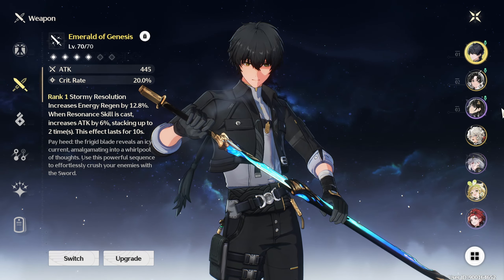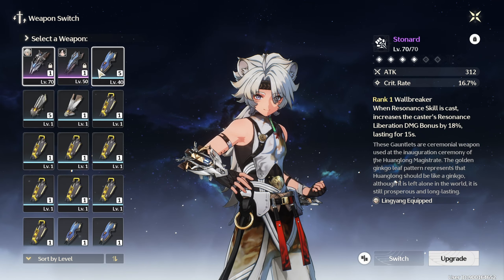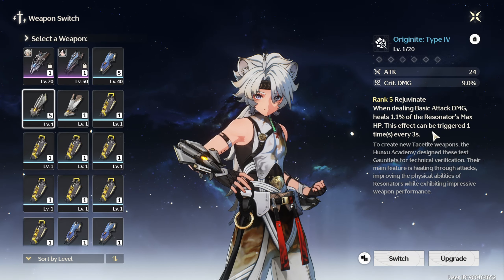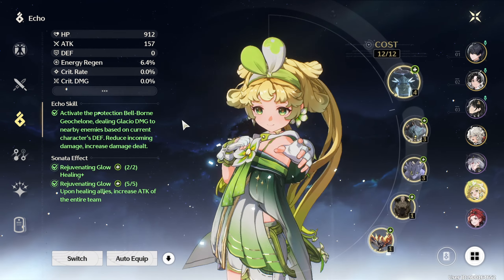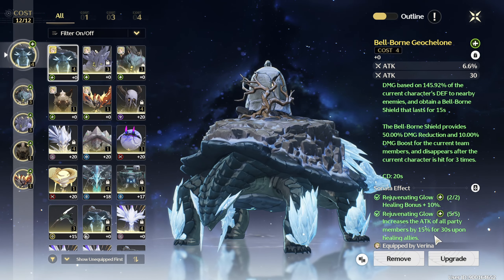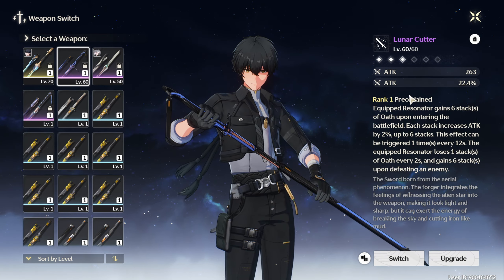For Ling Yang I have the battle pass weapon Stone Art, but there are free-to-play options like Origin Type 4, which has crit damage. At Rank 5, when dealing basic attack damage it heals 1.9% of the resonator's max HP every three seconds. You can also run the five-piece Rejuvenating Glow set, which increases the attack of all party members by 15% for 30 seconds upon healing allies.